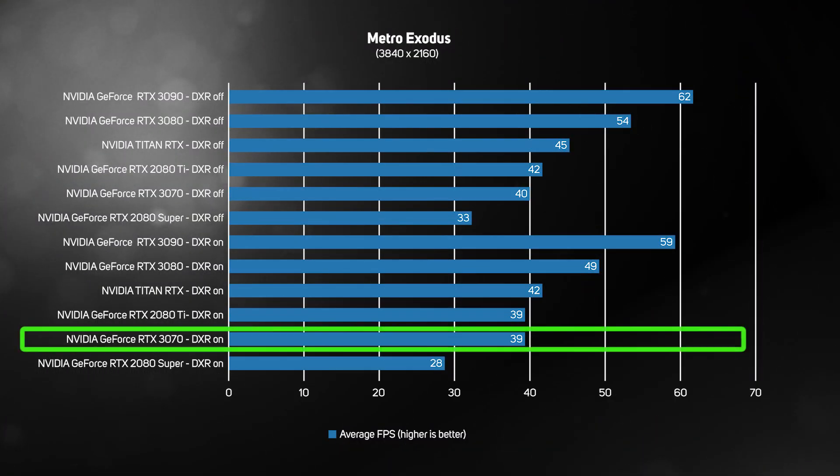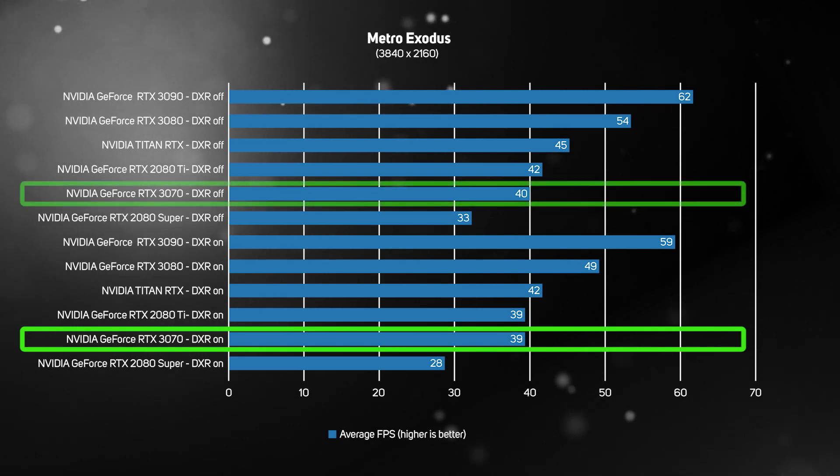Just like with Shadow of the Tomb Raider, Metro Exodus also proved too much for the RTX 3070 at 4K. The average frame rate of 39 frames per second with DXR on, and 40 frames per second with DXR off, simply aren't fast enough for a great gaming experience.